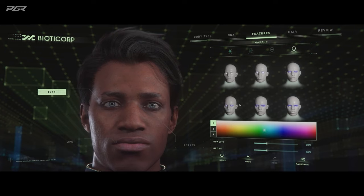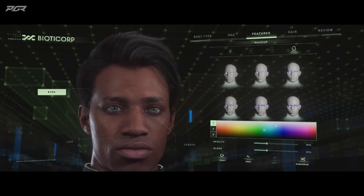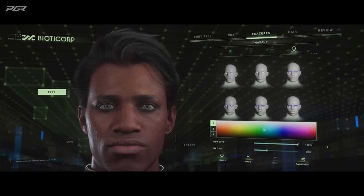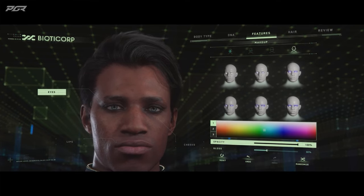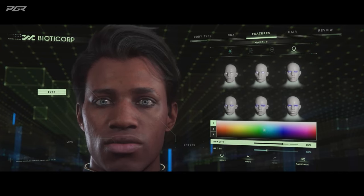One of the other things we've added is a makeup layer. With the makeup layer, we're totally inclusive — any of the body types can have makeup. I don't want to spend too long on it here because we're going to get into it in a couple of minutes, but I just want to show you blending that in and out for this particular body type.